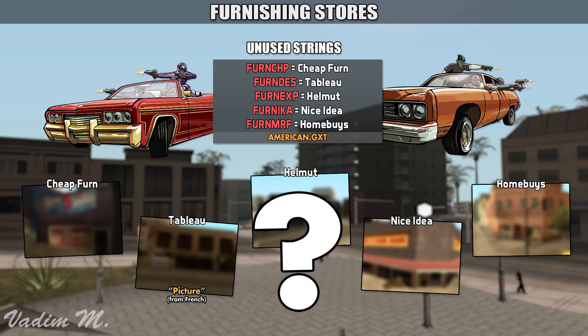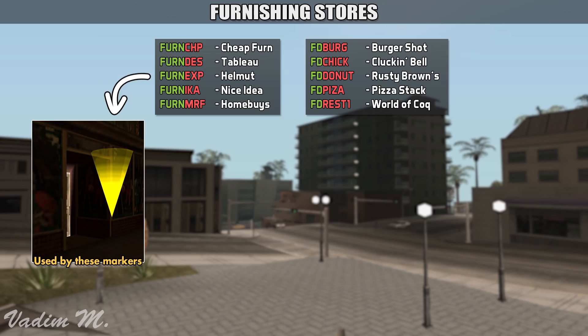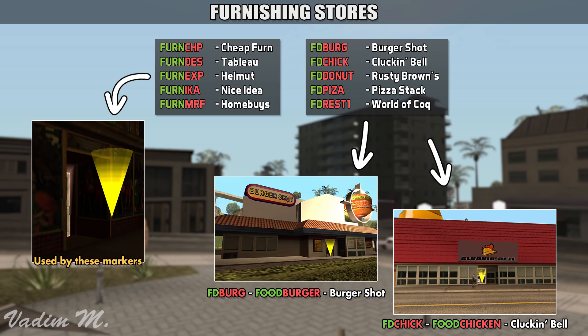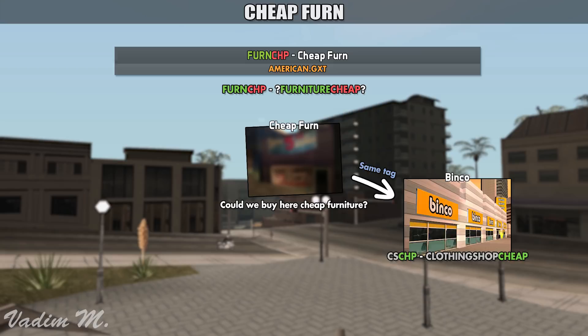So why do I think that these 5 locations were meant for buying furniture? Well, the answer is rather simple. Have a look at these tags — the strings used yellow markers. For instance, if we take the fast food tags, we can clearly see a simple pattern: the first part indicates that these places sold food, while the second part tells us specifically what type. For instance, Food Burger is Burger Shot, Food Chicken is Cluckin' Bell, and so on. By having another look at these furniture shop tags, we can see the same pattern. Cheap Fern meant cheap furniture, quite possibly a bingo equivalent of a furniture store.